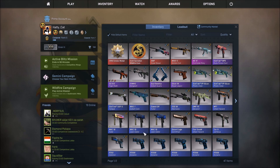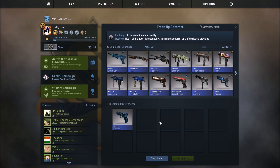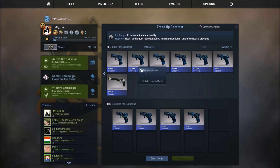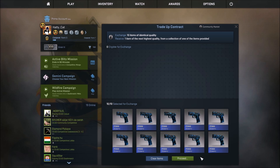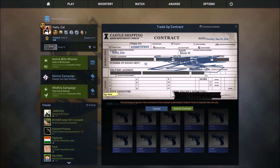I thought I might as well record this, so yeah, we just got straight into it and we are going to use the trade-up contract. We need to really make sure we get the right ones in. I quite like these skins, kind of, but they're just for a crappy thing. So what we're going to do is just do the thing that everyone does — just going to scribble that out with my really highly sensitive mouse.